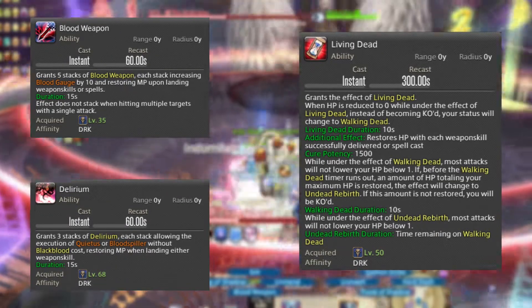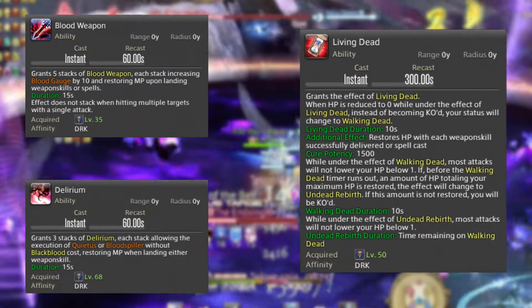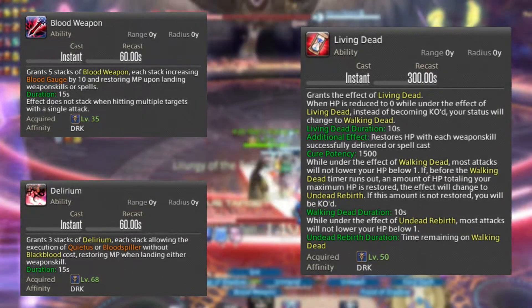Then we have Living Dead, your tank invulnerability, which grants you a buff by the same name for 10 seconds. If your HP goes down to 0, you get the buff Walking Dead for 10 seconds, which enables you to heal yourself with GCDs with a potency of 1500.